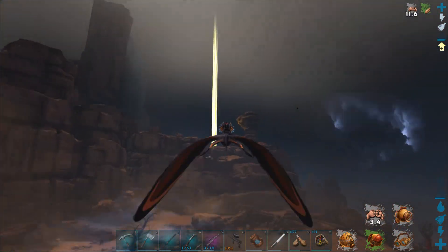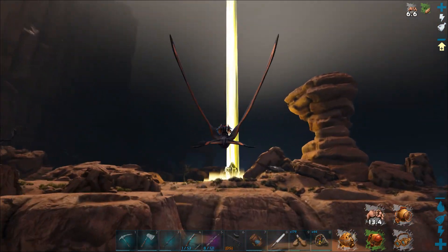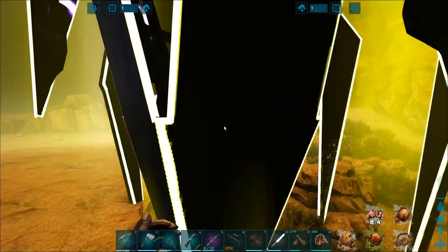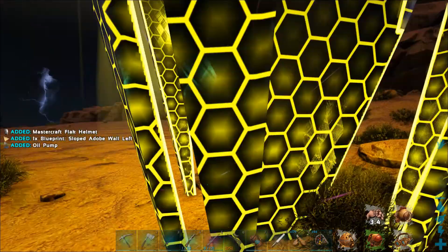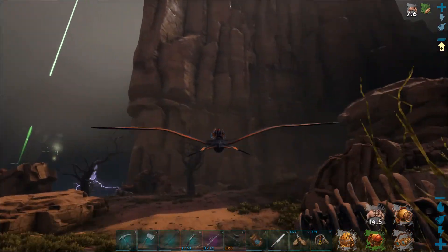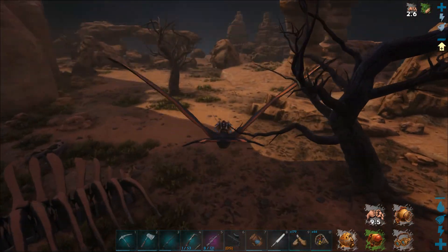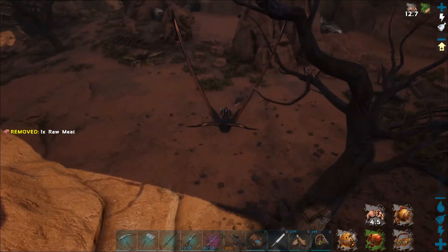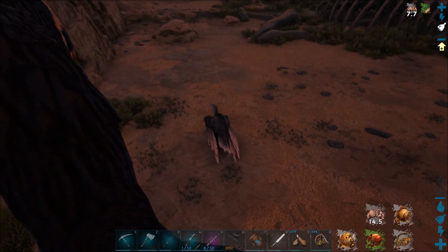Parasaur saddle blueprint. We can take on the manticore now — it's a ramshackle parasaur blueprint. They'll be invincible. That would be an interesting army to try to pull off. Oh, we got ourselves an oil pump, and we're literally right where there's a bunch of oil veins. What the heck made that noise? Oh, vulture.